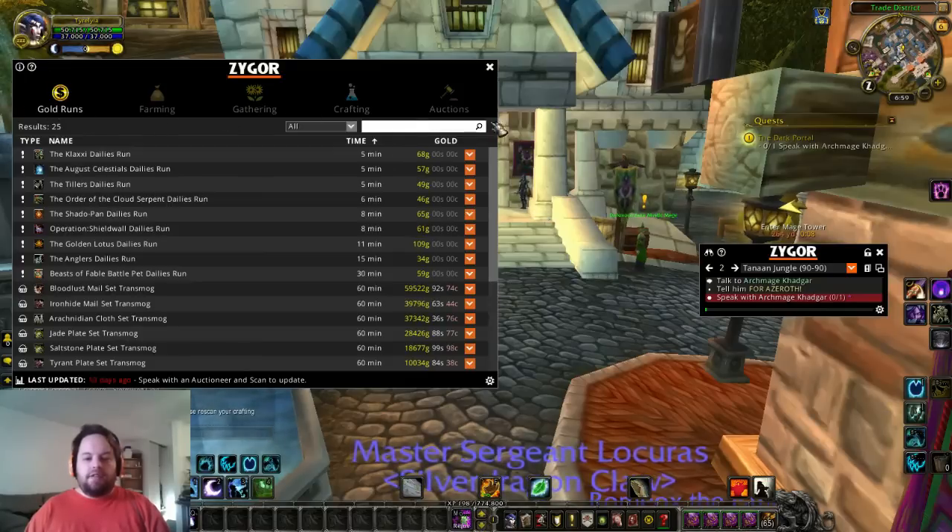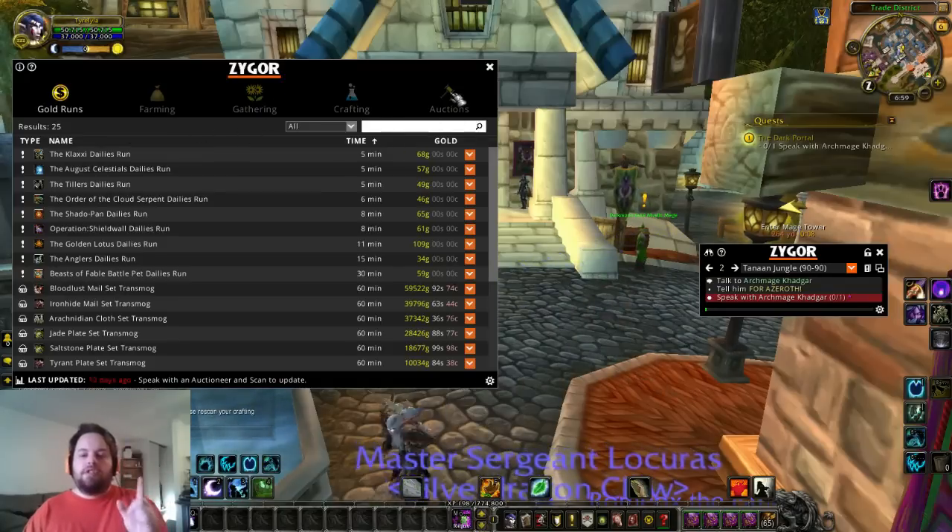Click on that and you see it says gold right here. Then it comes up with these five sections which are gold runs, farming, gathering, crafting, and auctions. We'll go into each of those sections more in depth in just a second.